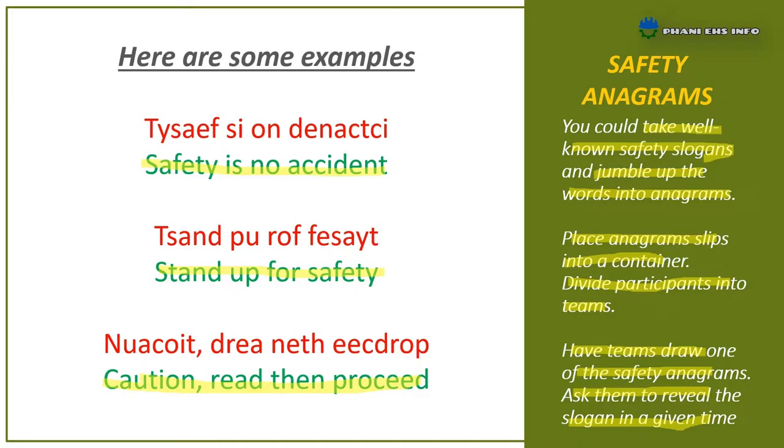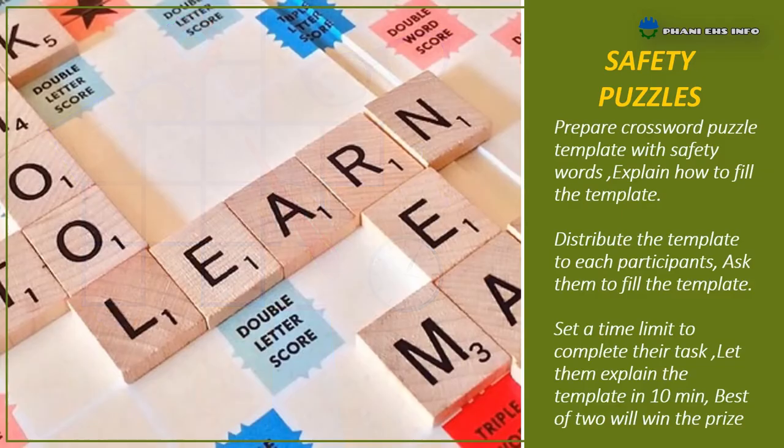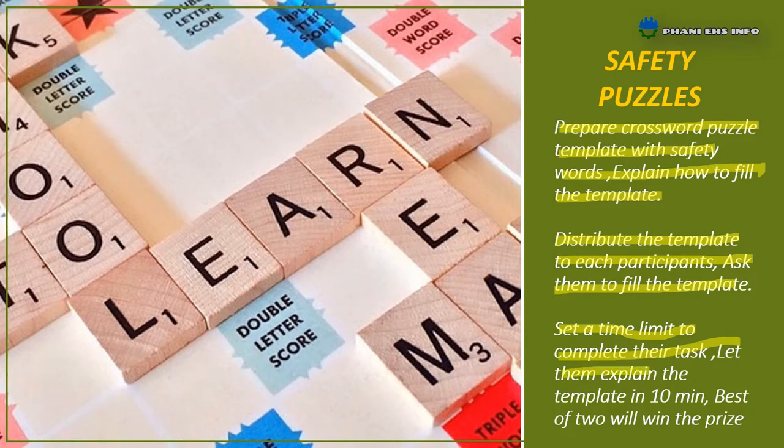Next one: Safety Puzzle. Puzzles are fantastic for getting the brain working and really concentrating on the task at hand. Prepare a crossword puzzle template with safety words and explain how to fill the template. Distribute the template to each participant and ask them to fill it in. Set a time limit to complete their tasks, then let them explain the template in 10 minutes. The best two will win the prize.